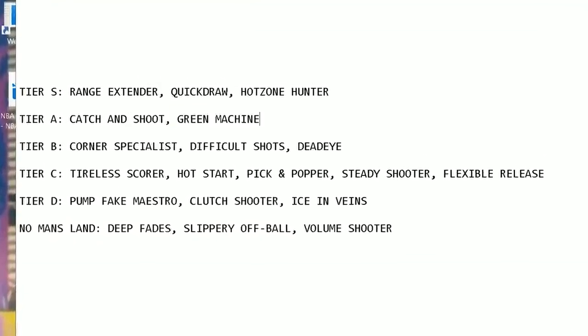One: Green Machine went up. Used to be tier B, now it's tier A. Ladies and gentlemen, if you have 20 badges available for shooting and you're not Hall of Faming Green Machine, you're bugging. The name of the game this year is to hit your greens — we don't do whites.